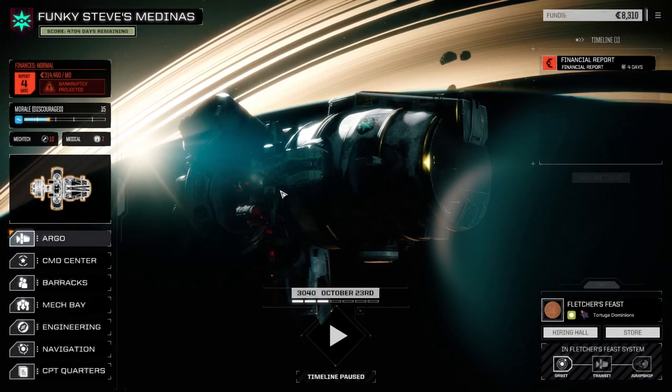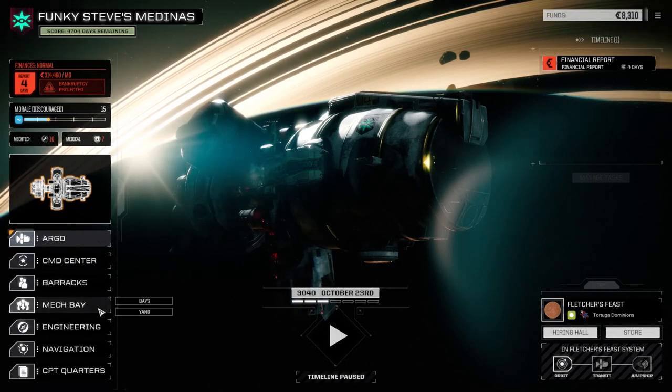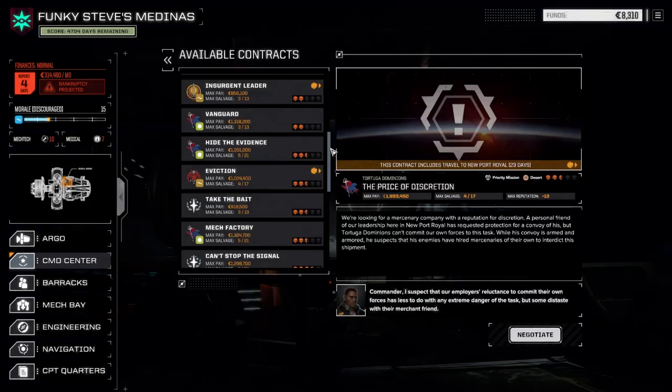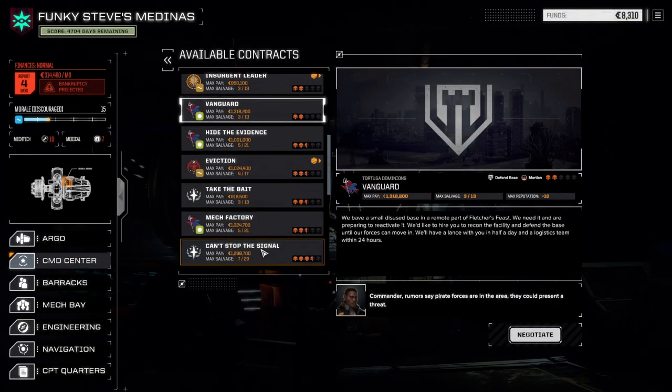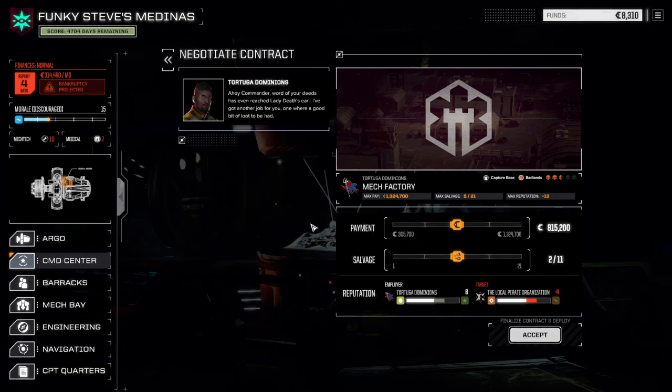Welcome back to another episode of Funky Steve's Medinas. Today we're going to pull off a mission. We got all the mechs repaired — Centurion is still missing a hand on his arm, but we're not too worried about that. We're going into contracts now. We talked last episode about maybe taking on a Vanguard mission, but I spotted another one — a mech factory at two and a half skulls.